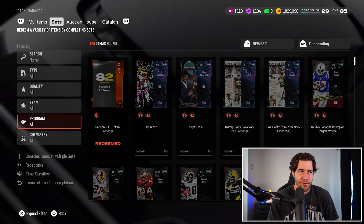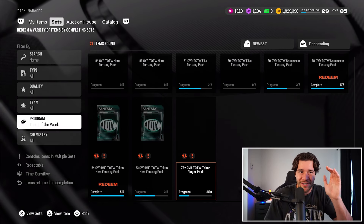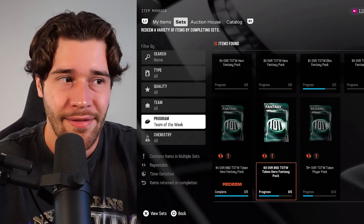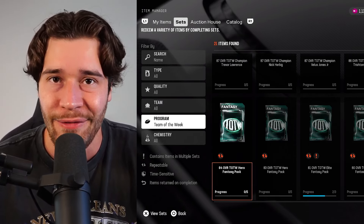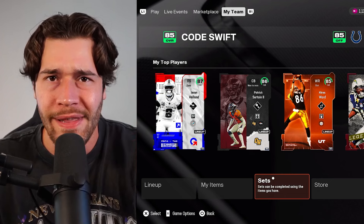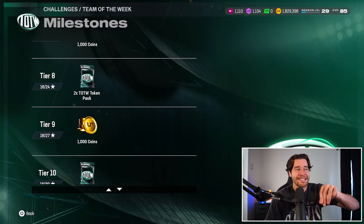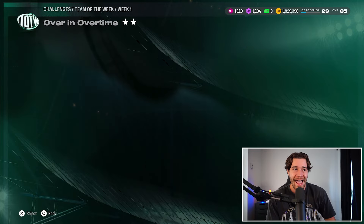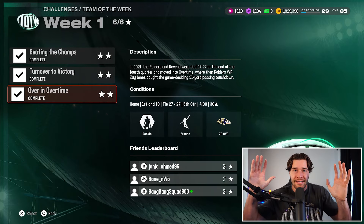Team of the Week is getting bumped, meaning we can go through and actually get a free BND 85 overall player in a couple of days. Go to your program, Team of the Week, and you'll see the Team of the Week set. A lot of people are asking if doing this set screws them for Team of the Year — no, these Team of the Week token exchanges are totally different. There's an 83 overall BND token, an 84 overall BND fantasy pack, and when we get the bump, there'll also be an 85, meaning you can get a free 85 — sometimes a lineman, sometimes a kicker or punter.